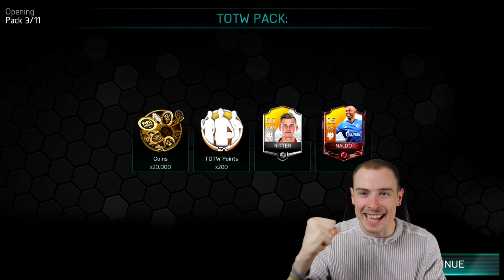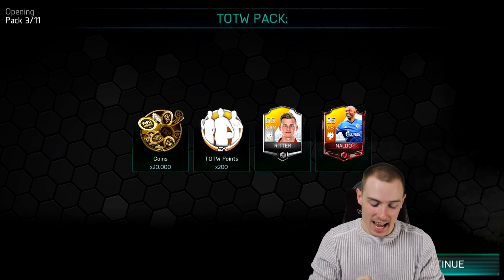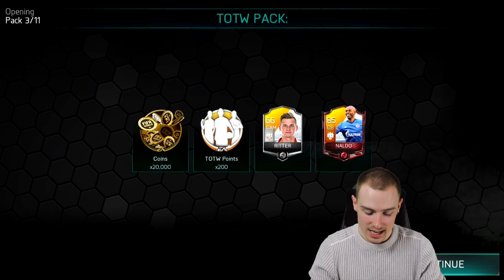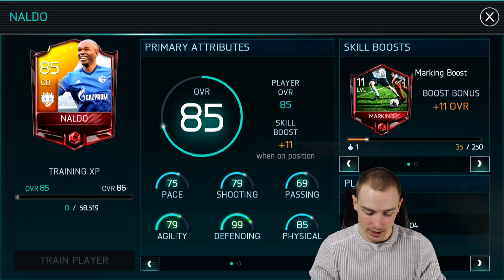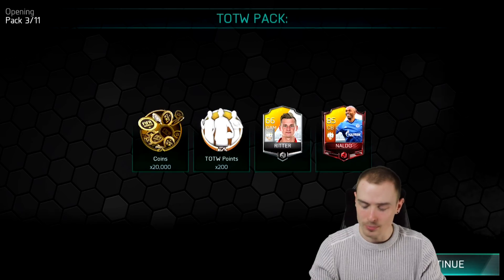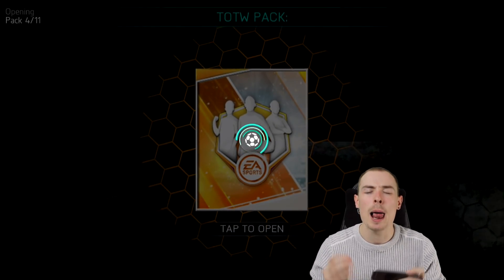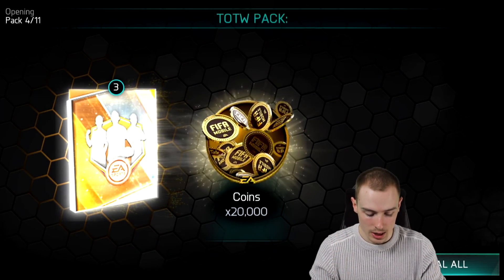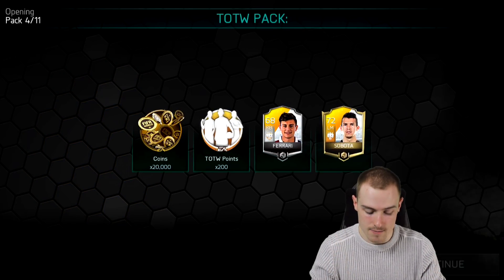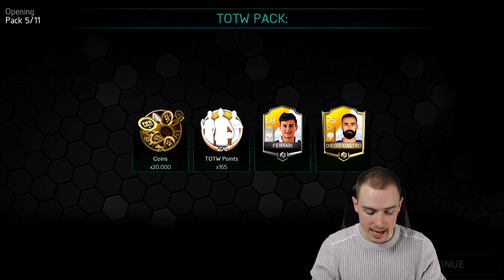There it is! Get in! Our first elite — and it is 85-rated Naldo! He looks pretty — 99 defending already. He'll be 96 rated but 85 Di Maria, 85 Naldo is fantastic. Please give us two in one bundle — that will help us massively. Can't believe it's taken six bundles to get our first elite.